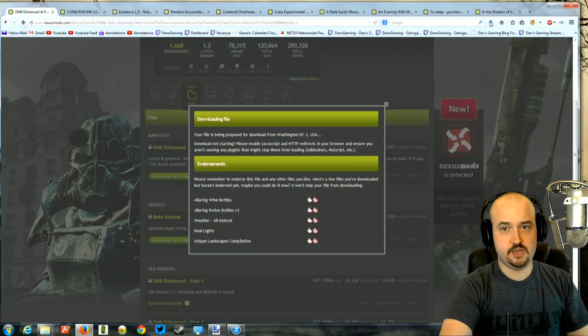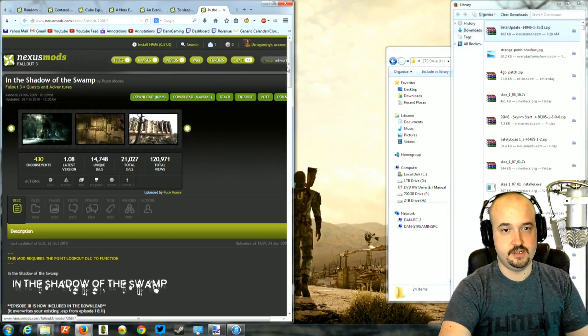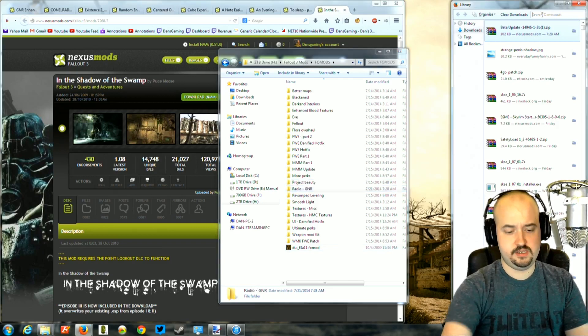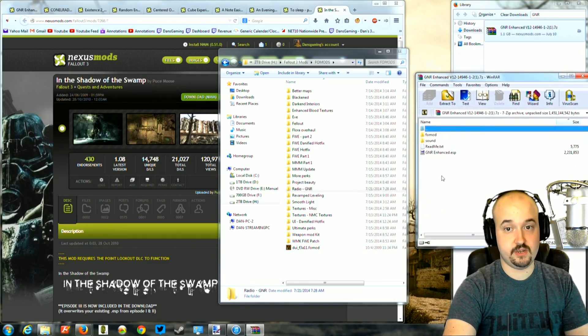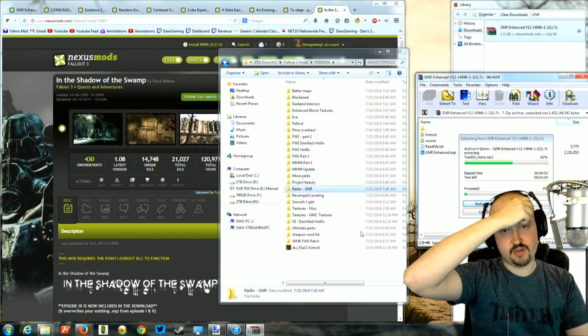We're going to open up our folder where we're making the full mods from the previous videos, and open up my downloads. I'm going to make a folder — I usually just call it 'radio GNR', but the name really doesn't matter. Then open the file. It's a one gigabyte download, so it's pretty big — just to warn you. I'm going to drag GNR Enhanced into the radio folder.